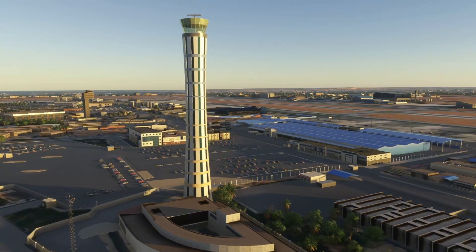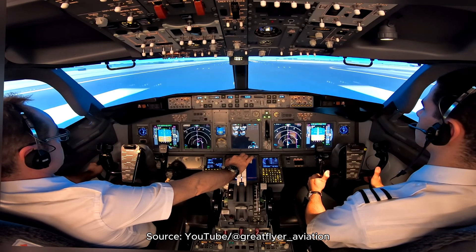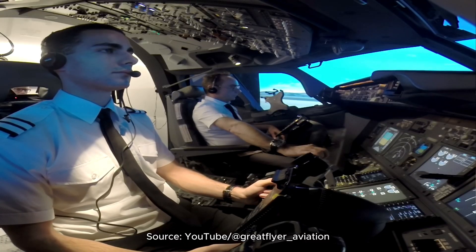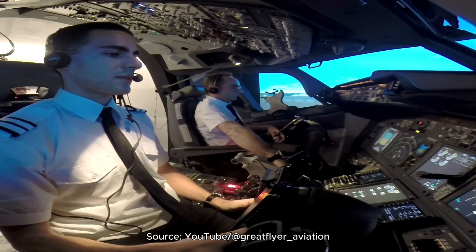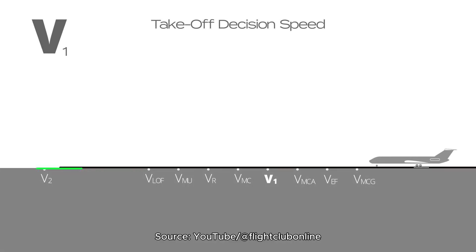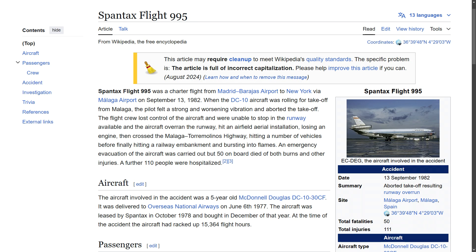Before we do that, let's talk about rejected takeoffs. A rejected takeoff occurs when a decision is made to abort the aircraft's takeoff after the roll has commenced but before becoming airborne. This critical maneuver is typically executed due to significant abnormalities such as an engine failure, a fire, configuration warnings, or instructions from air traffic control. V1 is the maximum speed at which a takeoff can be safely aborted. A decision to reject must be made at or below V1 to ensure the aircraft can stop within the available runway length. Beyond V1, the aircraft is generally committed to takeoff, and aborting may lead to runway overruns.